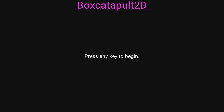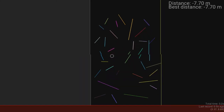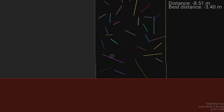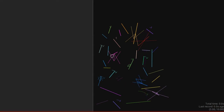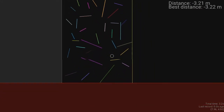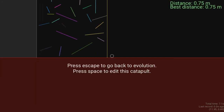We're playing Box Catapult 2D. I press spacebar — I don't know what to do with this. Press spacebar, and then it makes a thing and you can watch it. Look at this little ball just bouncing around. We can edit this catapult — interesting. So we can move around stuff. Will that actually help it? Will it live longer? Nope, it actually lived less time.